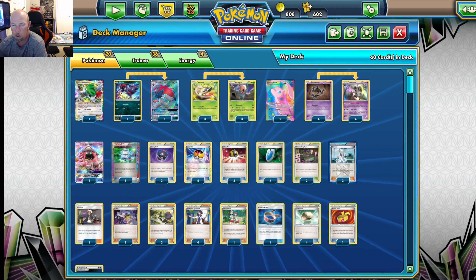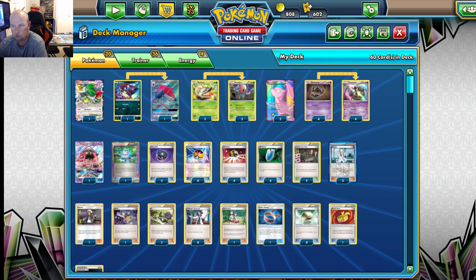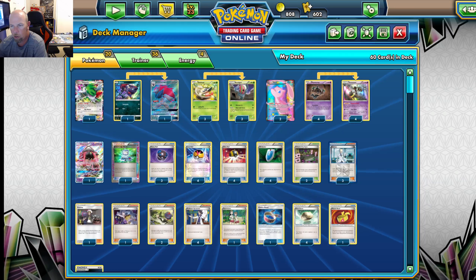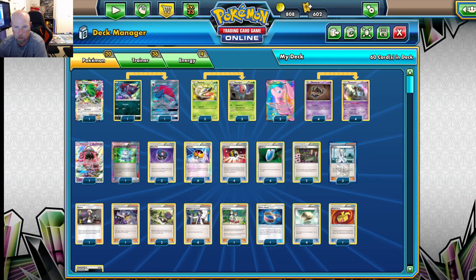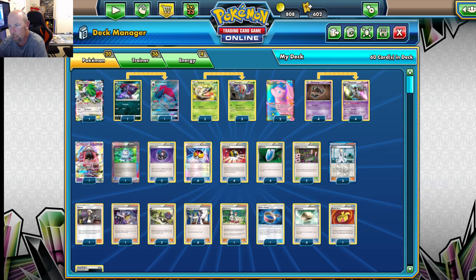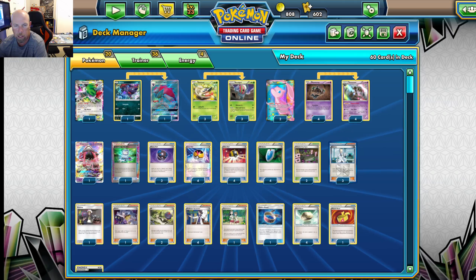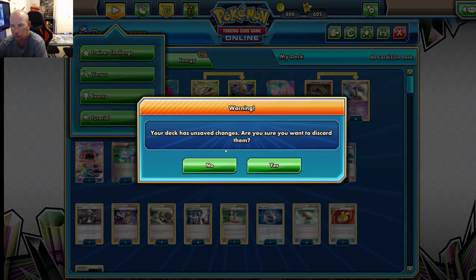I like the Zorua in this version instead of Octillery or Marshadow. I would like Makargo but I just don't see the room. There's Cairn over Sacred Ash — I feel like we're going to be needing more pieces with the Phantumps and the Accelgors and stuff like that. Let's hop into the ladder.